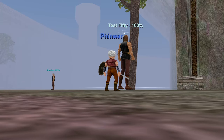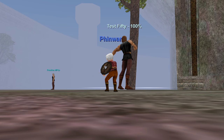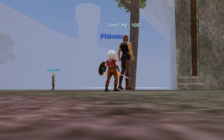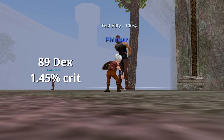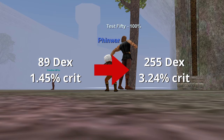Now let's talk about crit rate. On a class like warrior that has an innate chance to critical strike, increasing dex from 89 to 255 improved his critical strike rate from 1.45% to 3.24% — a change of 1.8 points. In other words, it's going to take you 100 dex to get an additional 1% chance to critical strike.